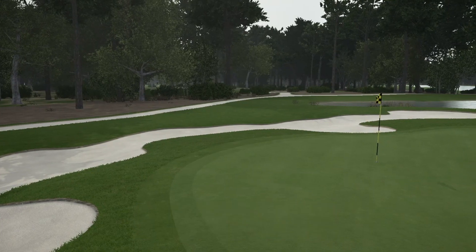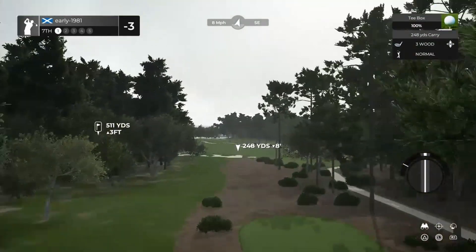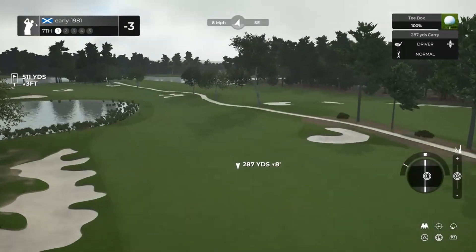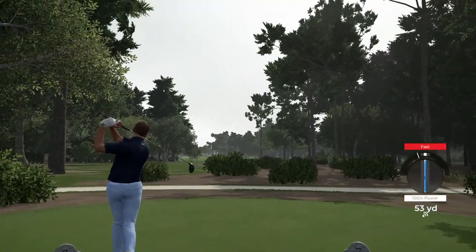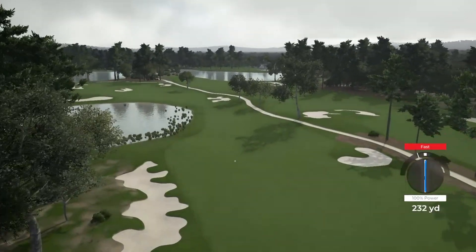Hole number seven, this looks like a fairly short par five. The approach shot is going to be across the water. Just applying a touch of draw here to keep the ball in play. It's another red fast — I think we're just about going to get away with that for a safe landing.